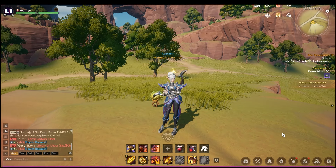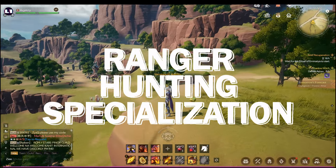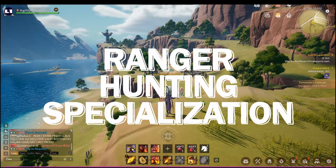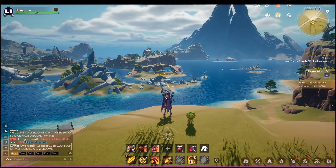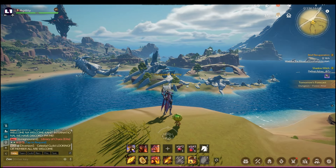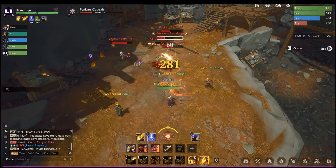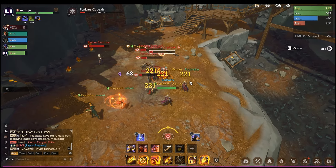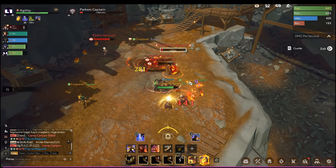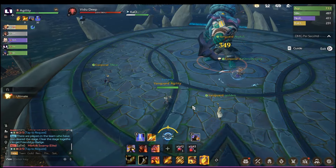Welcome back to my Tarisland content. In this video I'm going to showcase the Ranger class with the Hunting Spec build. The Hunting Spec build is more focused on critical strike — it can deal bursty damage from afar and has higher DPS than the Tamed Beast build. However, the downside of this build is you need to be stationary most of the time, standing in one area and spamming your skills so that your spectrum energy will activate.